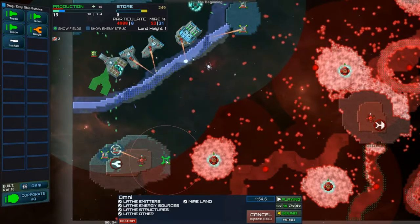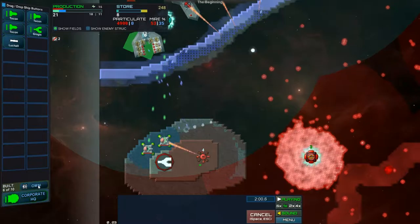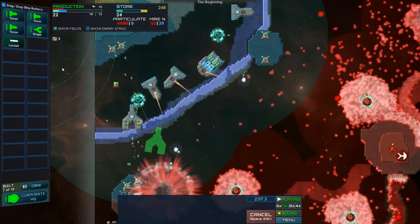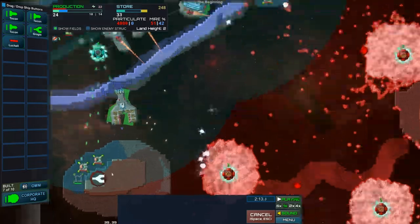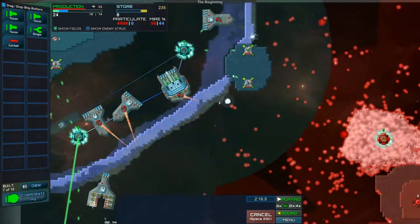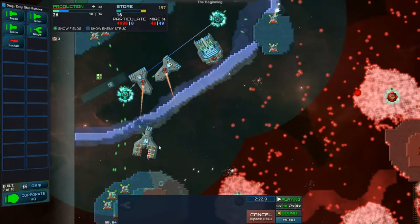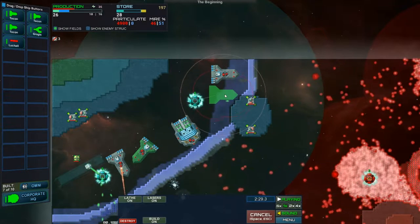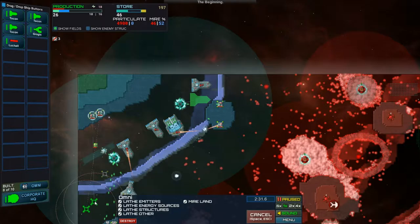I should be able to reach... not quite over there. I have no tech — that bothers me a lot. I have no amp gems so I can't do any tech. We'll do this the old-fashioned way. Alright, see — surviving the initial wave, we're now pretty much golden. Let's try something here. If I do shift-click... Nope. If I do it the other way with shift, that's how you do that. Now I know.